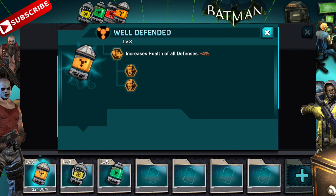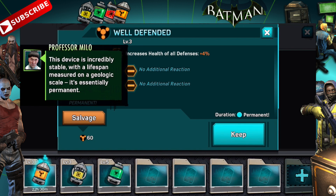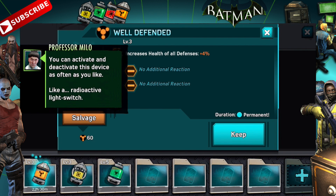It is a level three, just like the one I have below. The game reads: "This device is incredibly stable, with a lifespan measured on a geologic scale. It's essentially permanent." There you go. And on the right-hand side, we have our first permanent one. You can activate and deactivate this device as often as you like, like a radioactive light switch.